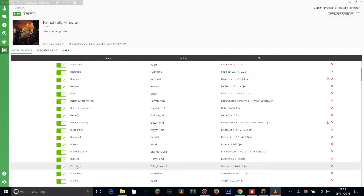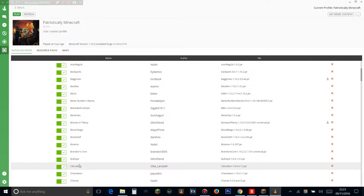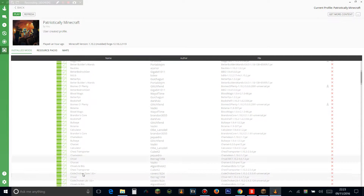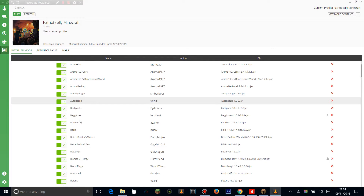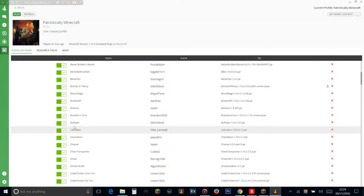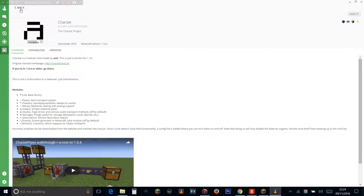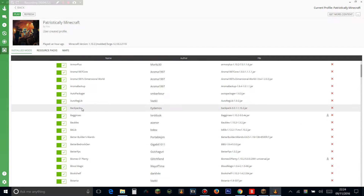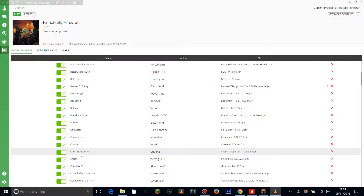Calculator adds calculators that can do all different sorts of things — hunger calculators, scientific calculators, awesome calculators. Don't worry, it's not maths in the boring sense. Chameleon is another library system that provides stuff to other mods. Charset adds a lot of different pipes to the game so you can pipe items around — since we don't have BuildCraft or Project Red, it's kind of a substitute. It adds cool pipes and is really good. Chest Transporter lets you transport chests.